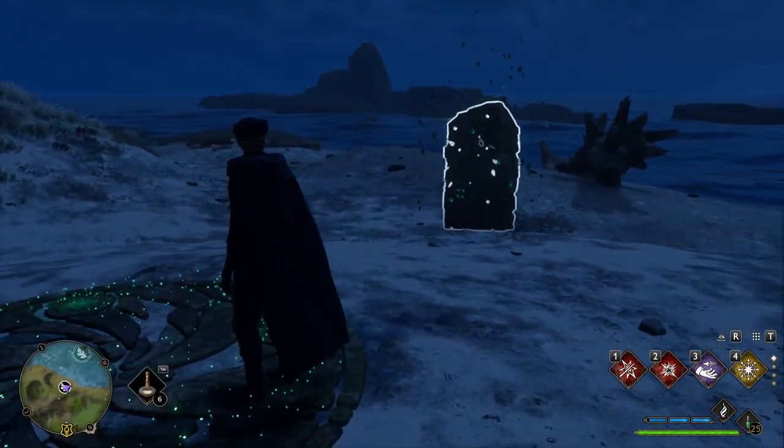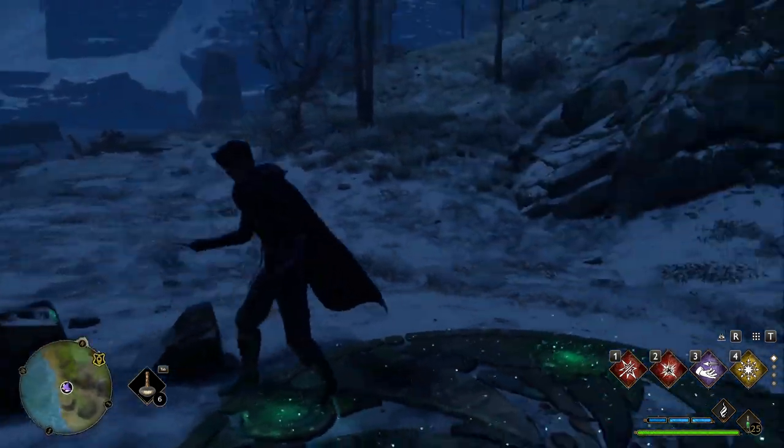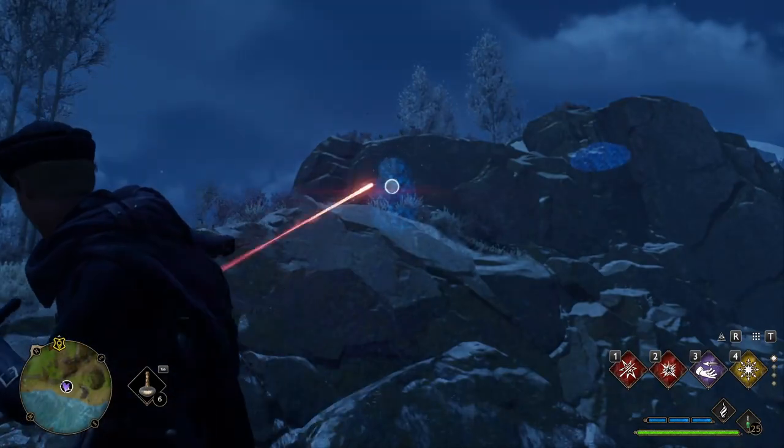The sixth type: destroy some big monolithic rocks. You'll need Confringo for this. If you don't have it yet, just leave them and come back later.